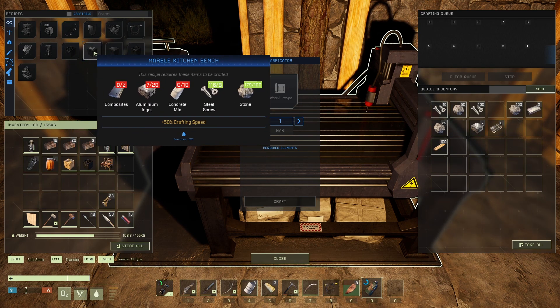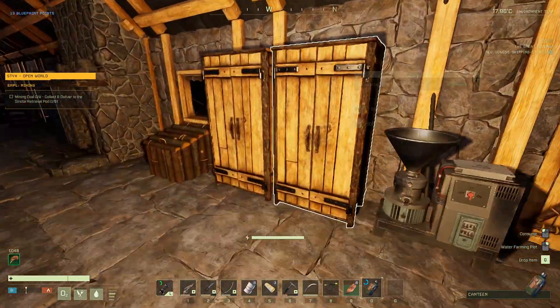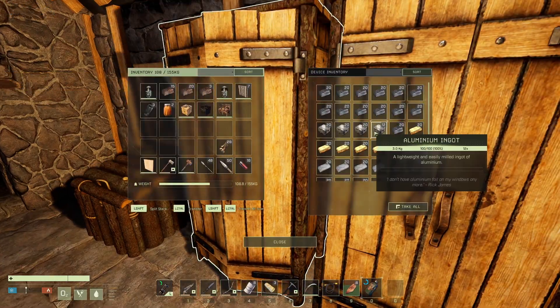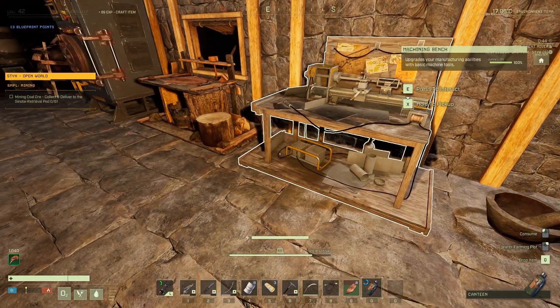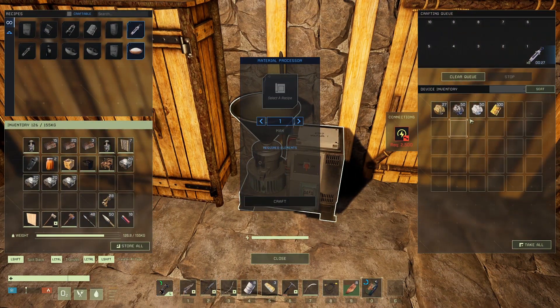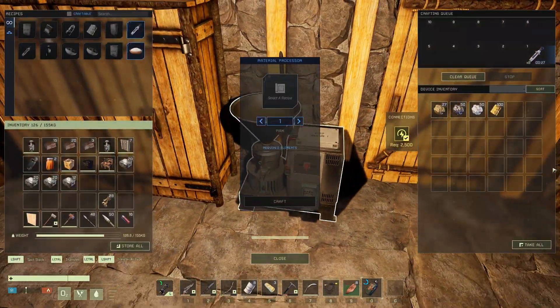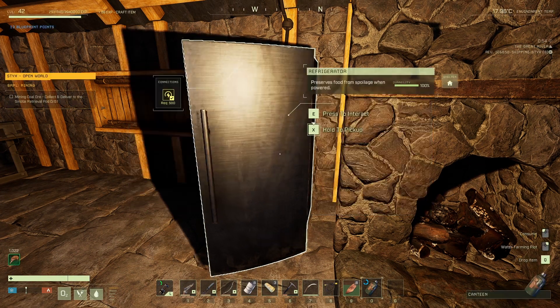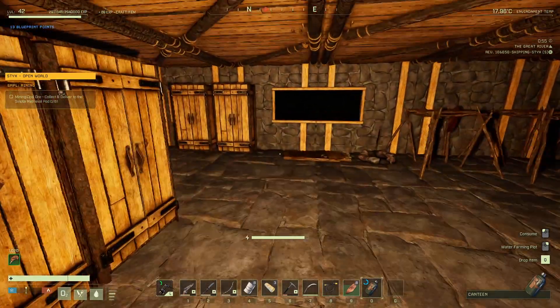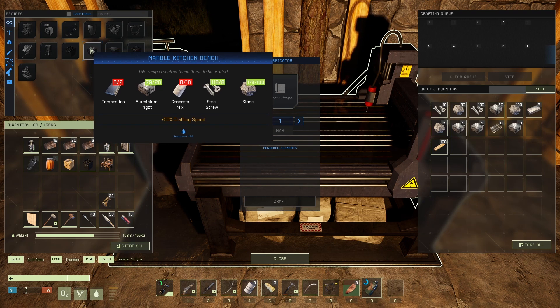There's also the marble kitchen bench, marble kitchen storage, and the plumbed sink. Concrete mix is already done, composites are being made, we just need the aluminum. Let's grab all the aluminum we can. The composites are made in here. Oh right, these power things — I always forget that. Hopefully the fridge didn't shut down at any point. Let's put this in here and now we're just waiting for the concrete and the composites.